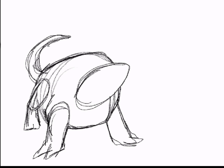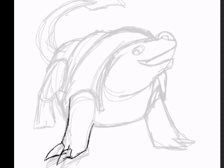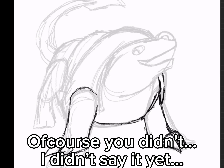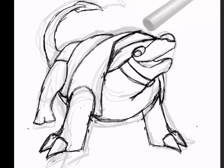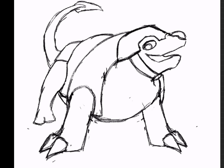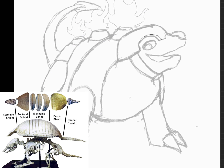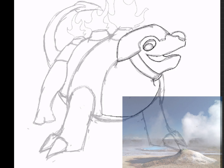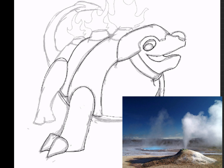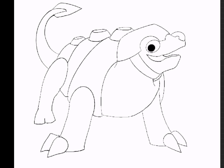For its second stage, I wanted to dive a bit more into its fire aspect. I'm still keeping it as an armadillo, and this one is going to evolve into being fire and steel type, so I wanted to add more of the steel aspect. Its shell is made out of steel, and I also gave it a metal helmet and these little geyser things that come out of its back and spew fire.